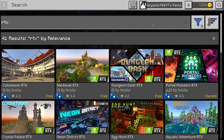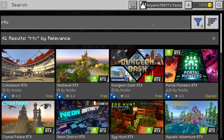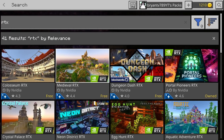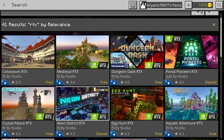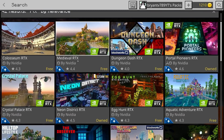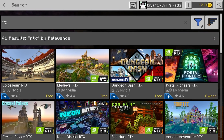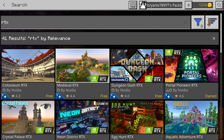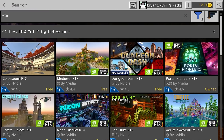Then press enter. Here is where you will find out. If your device is compatible, then a bunch of free maps by NVIDIA will show up that have the little RTX logo. But unfortunately, if your device is not compatible for RTX, then none of that will appear — literally nothing related to RTX. So if you see maps like Medieval RTX or Colosseum RTX, then your device is indeed compatible for RTX.